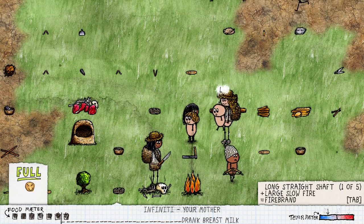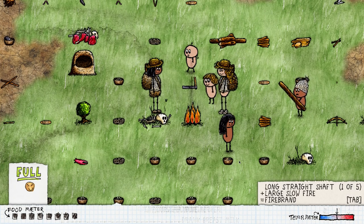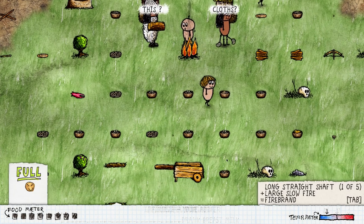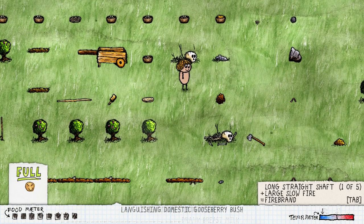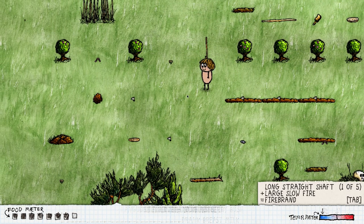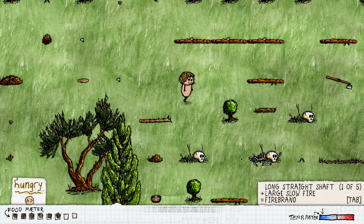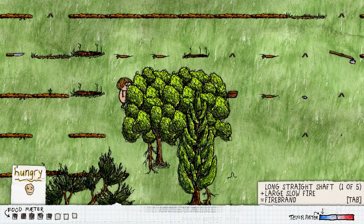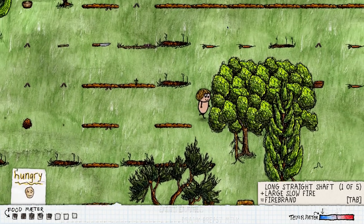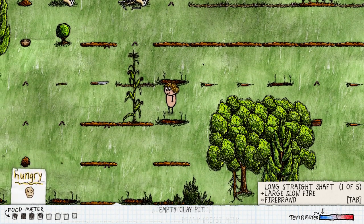Hello everybody and welcome back to One Hour One Life, my name is Twisted. Today I am super excited because there is a brand new update, and this is probably one of the best updates to the game so far. The update completely revamps soil, completely revamps water, and adds a brand new crop — corn. And there's a corn plant right there, so we have corn now.